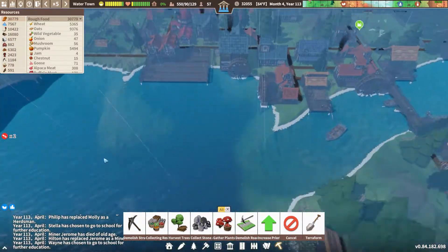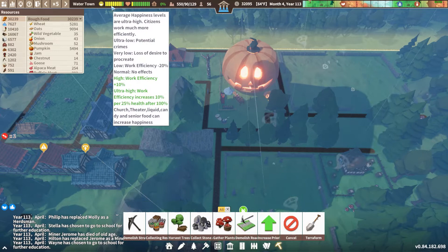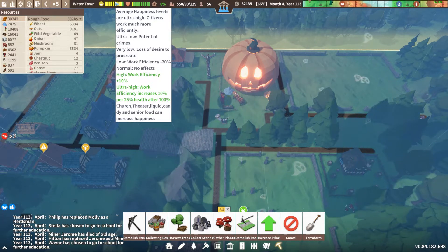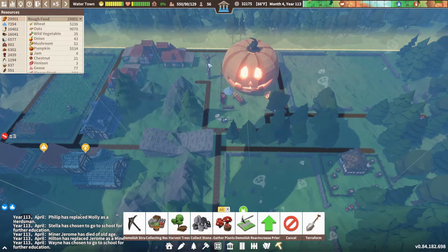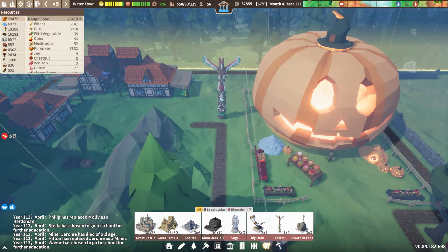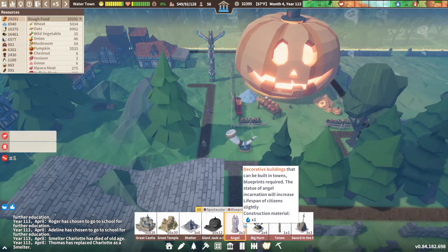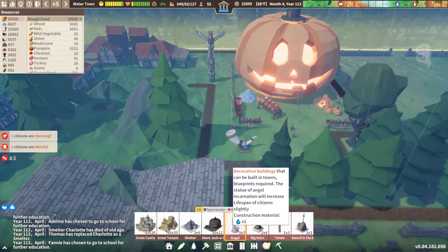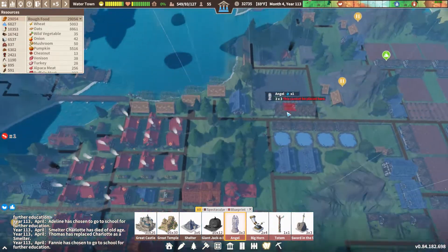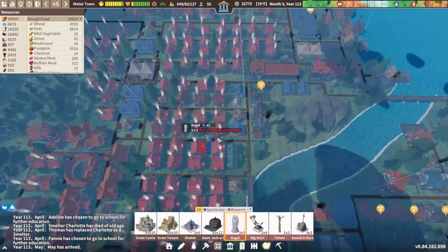We'll just pretend that second one isn't there. Look at that — happiness went crazy high! Ultra high work efficiency increases 10% and 25% health after 100. We also got these cool upgrades — I'll call them wonders, they're not really wonders but that's what they feel like. I'm wondering if these stack — if you had like a hundred of these angel statues, which increase the lifespan of citizens, could you theoretically have citizens that live like 400 years, like elves?